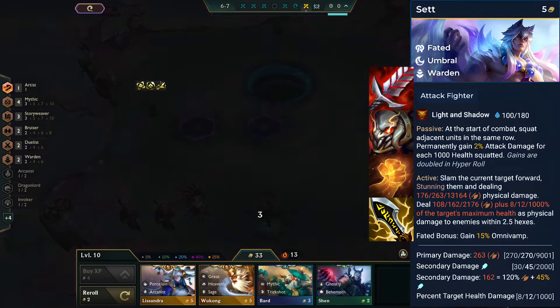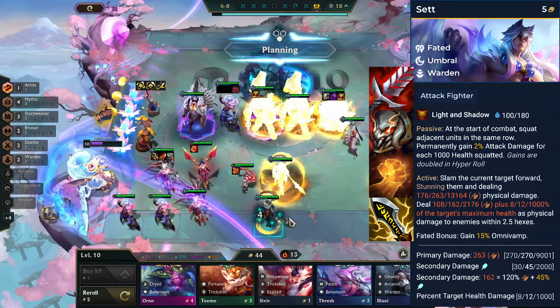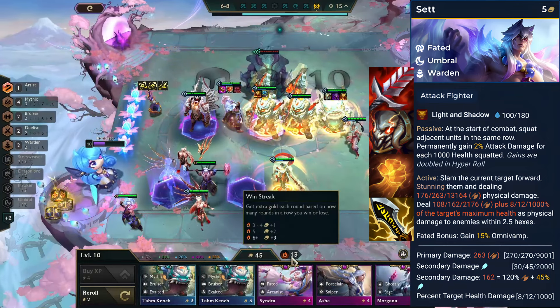He synergizes well with Fated comp as he gets Omnivamp as the Fated bonus, and also works well with Porcelain Ash comp. Optimal items for Set include AD-based items such as Bloodthirster, Titan's Resolve, Hand of Justice, and Infinity Edge.